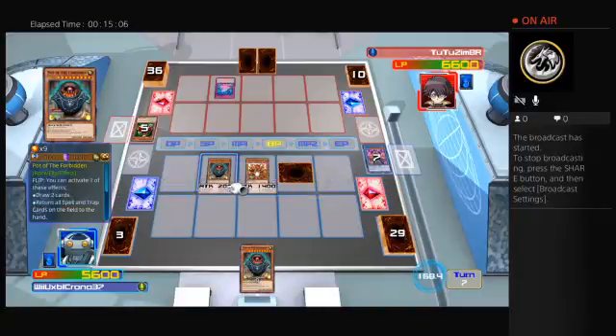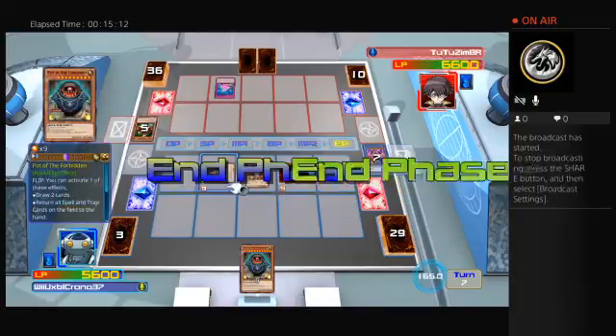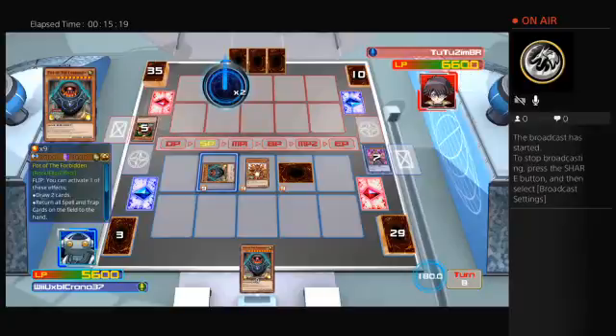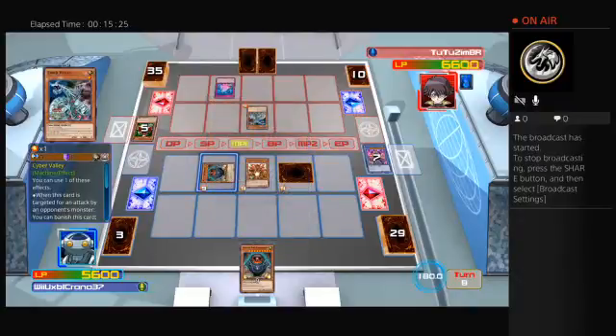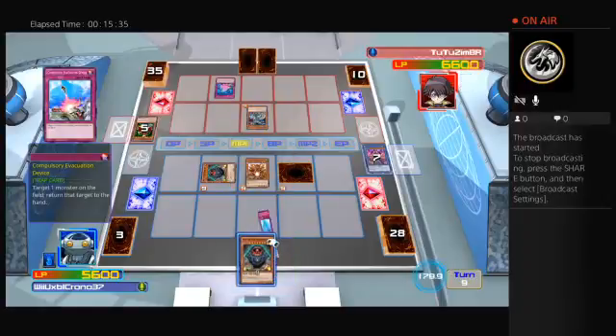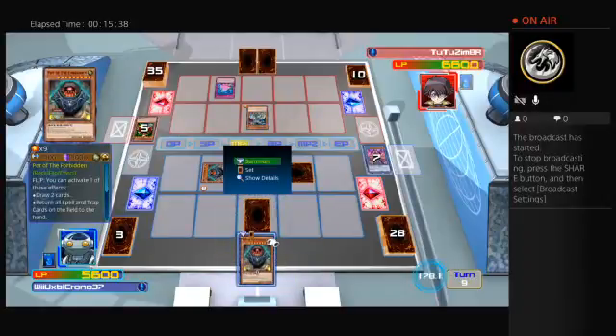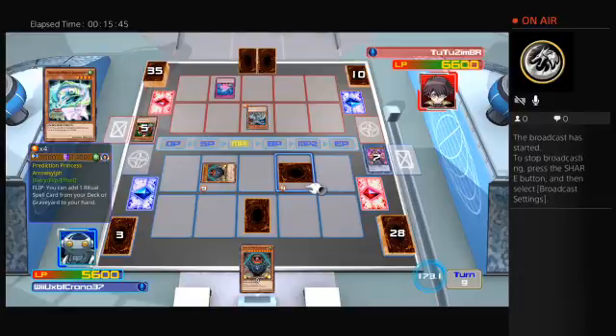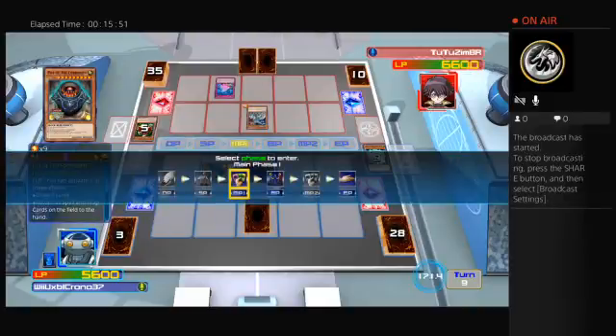I'm just gonna go into these two, switch that to the fence — let's see if that helps. It's gonna be important that I somehow get rid of that card, if not that will be trouble. I'll just end my turn.